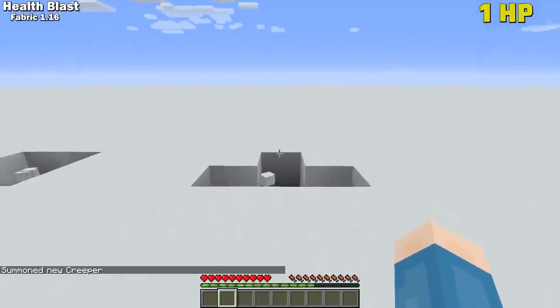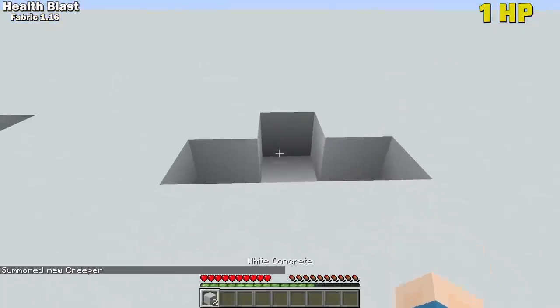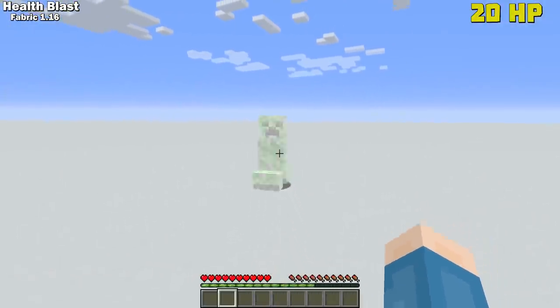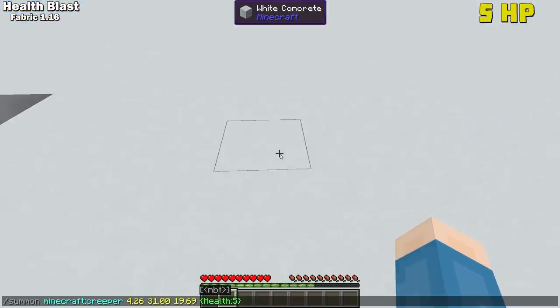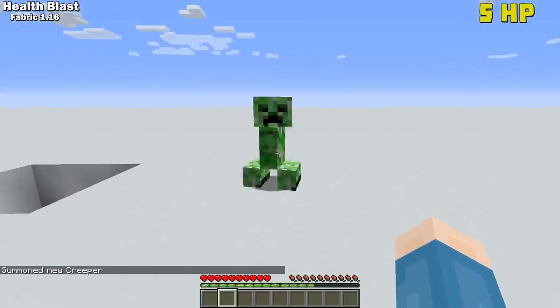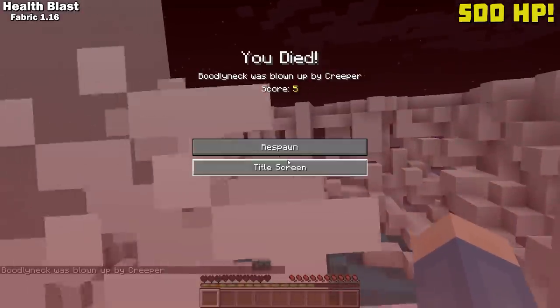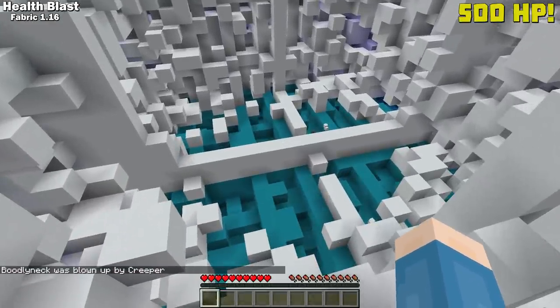Health Blast is a very simple mod that adds an interesting new mechanic to Creepers. It scales the size of their explosion based on their current health. A vanilla Creeper's max HP is 20, so this equals a regular-sized explosion. Anything below that reduces the explosion's power, and anything above that increases it. I would hate to have to fill in that size of Creeper hole all the time.